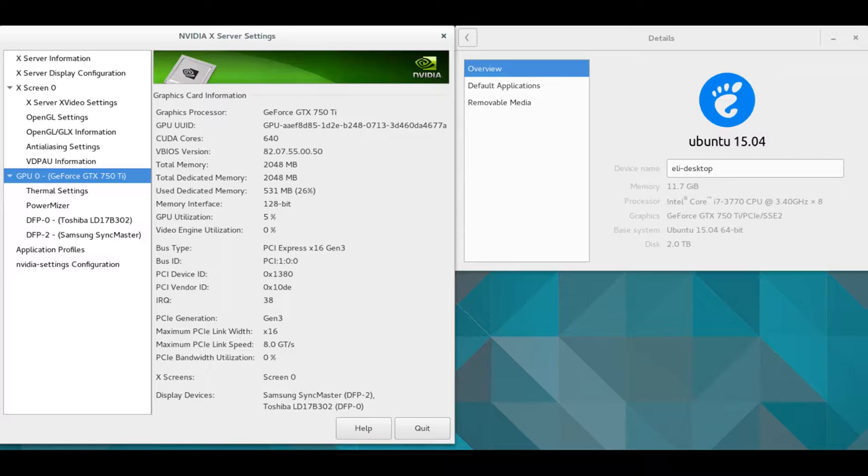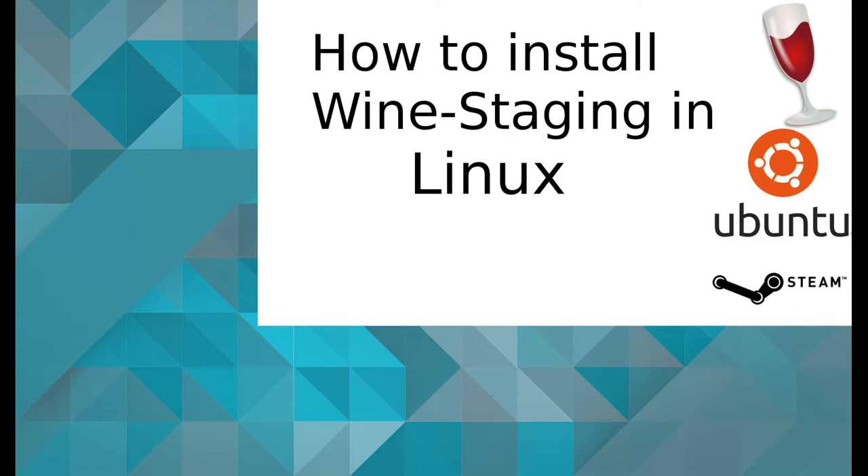In this video, I'm using a GTX 750 Ti with the proprietary NVIDIA drivers. If you don't have Wine Staging installed, click on the annotation in the video to watch that tutorial.